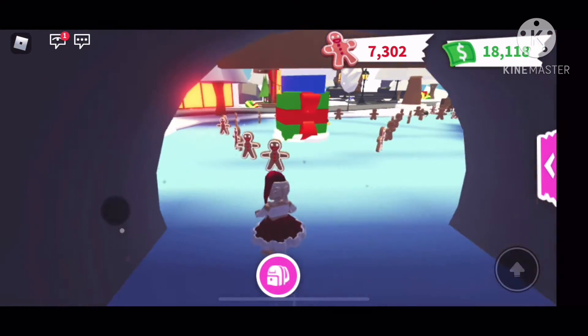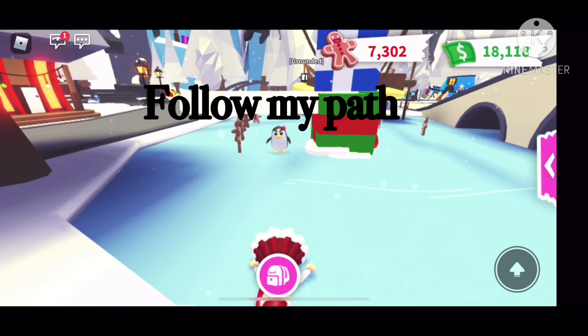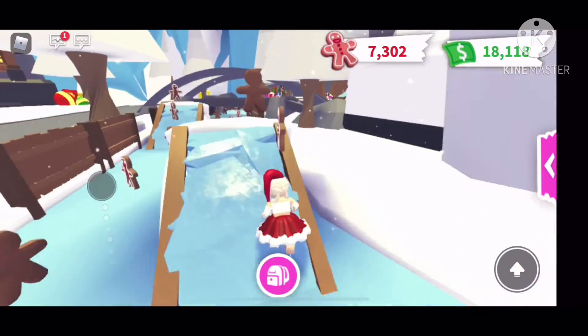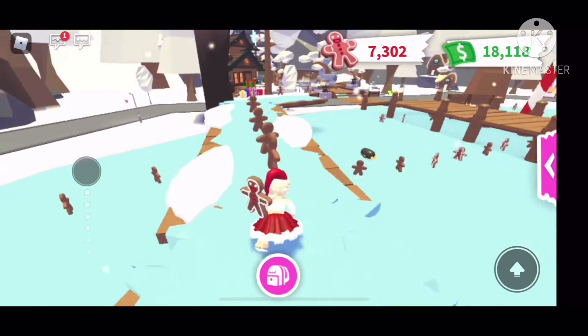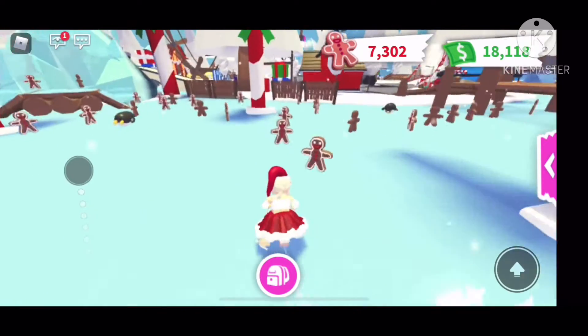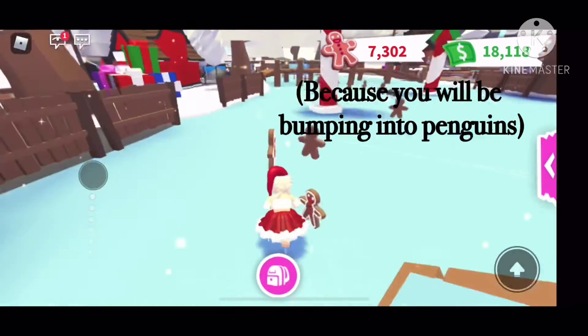Another way to get a lot of candy is to follow the path that I'm going on, because if you follow this path you'll be able to get a bunch of gingerbread candy really fast. One thing that's really helpful is to be a bit slower when you're next to penguins, because if you go too fast you'll end up taking more time than just slowing down.